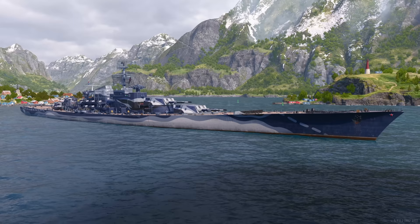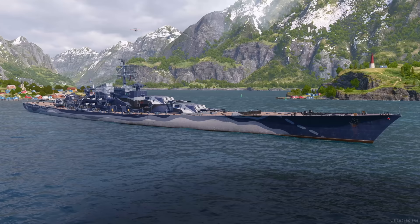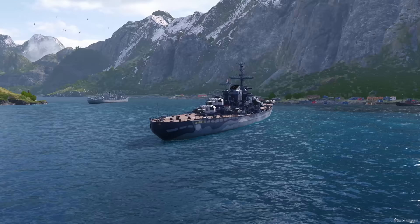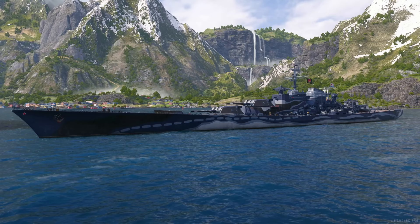If this thing looks familiar it's probably because it's essentially what you'd get if a Lenin and a Stalingrad had a baby. It's a very good-looking ship — I like battleships with that long banana bow, a fast battleship design where the bow raises out of the water to keep the waves off the deck. The camo is fantastic, very Stalingrad-esque. I really like this thing so far, I've played three games in it.